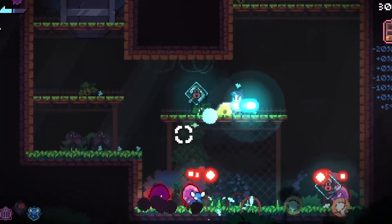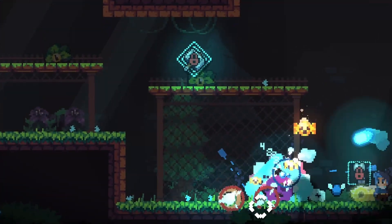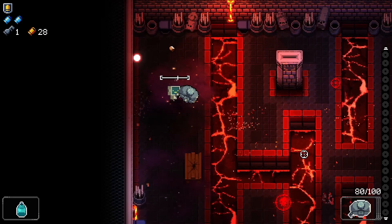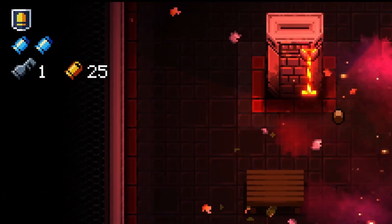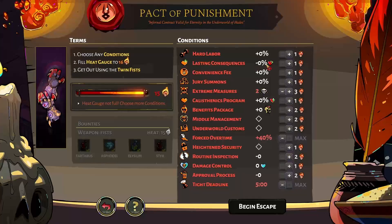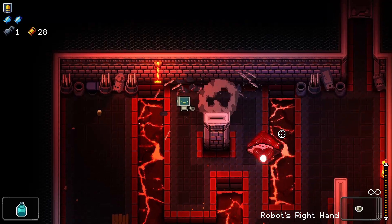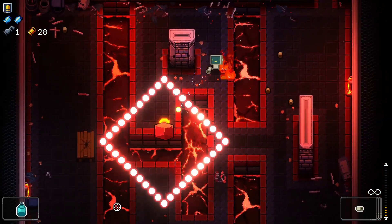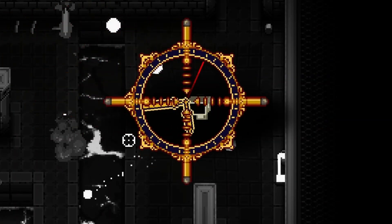Every hit matters, meaning every mistake will have an impact on the entire run. Similarly to playing the robot in Enter the Gungeon, where the player's health is turned into armor and every hit is therefore lost forever, or playing a run of Hades with lasting consequences — these similarly make taking damage much more impactful. But the distinction is that these examples are optional and not a part of their game's core design.